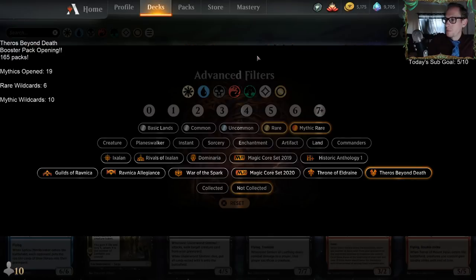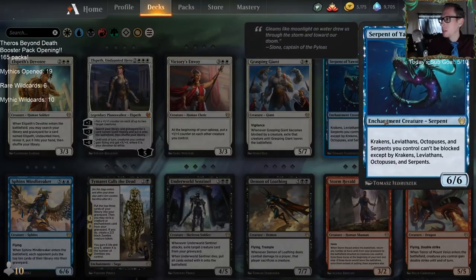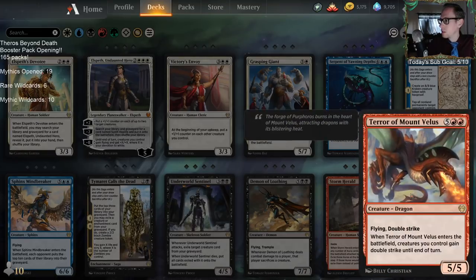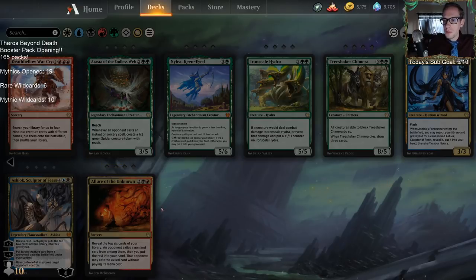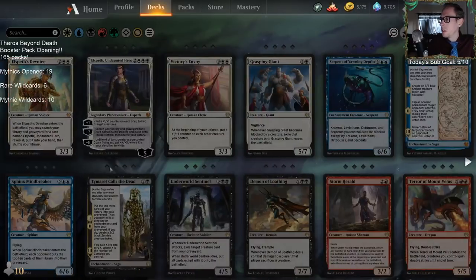Let's go with rare and mythics that are not collected — these are ones we didn't get any of. Some aren't part of the set. We got no Kiora, Best the Sea God; no Timurit, Caller of the Dead — that's a rare we got zero of. Storm Herald — part of the set, got none. No Erasta, and no Allure of the Unknown. So about four rares and two mythics — including Nylea — that we opened zero copies of.